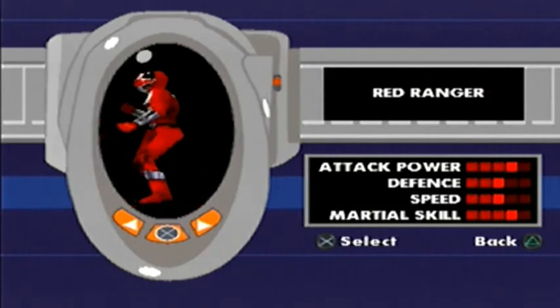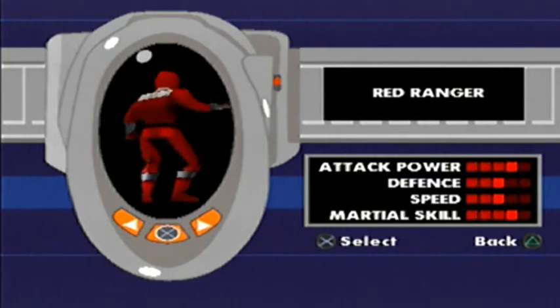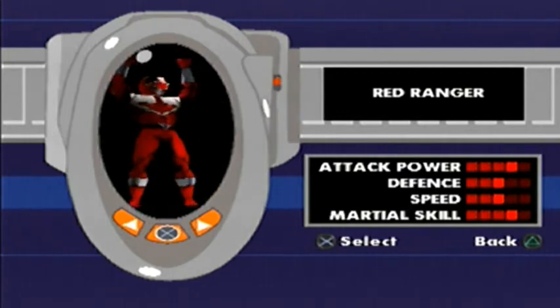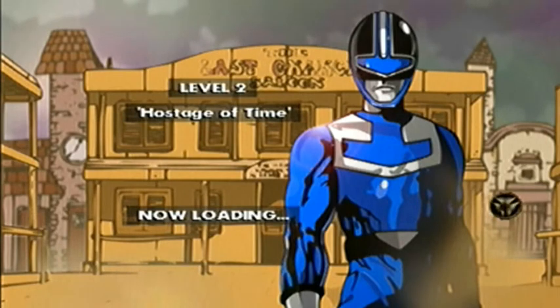Now last time we picked the Green Ranger. I want to choose a different Ranger for each level, so let's go with Red this time. Red was Wes, obviously. So level 2: Hostage of Time.